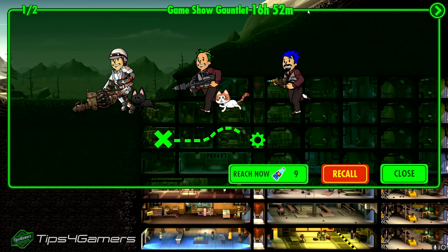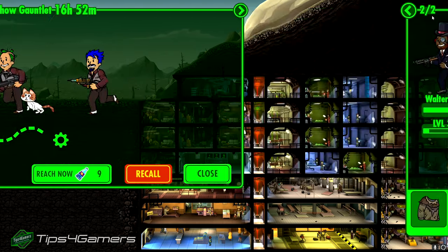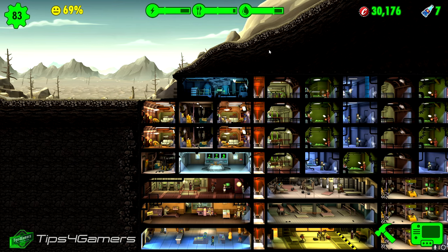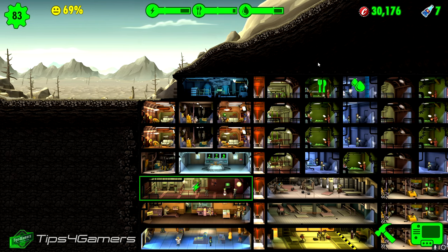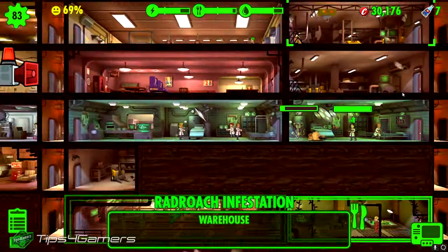We have a hitman out on a mission — six hours and 52 minutes until he gets there — and another one who's been out for a day, one day five hours and three minutes. I don't have that much time to wait. You have to understand how the game is structured by the developers, Bethesda. Time is based upon the individual device — that is a key point.